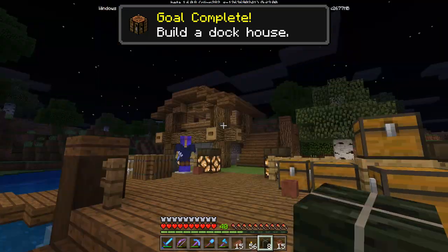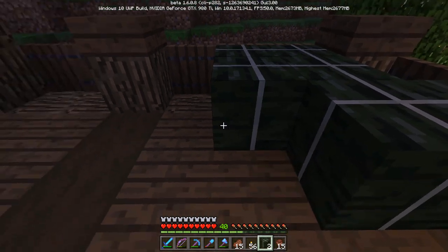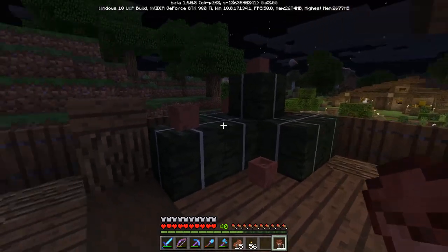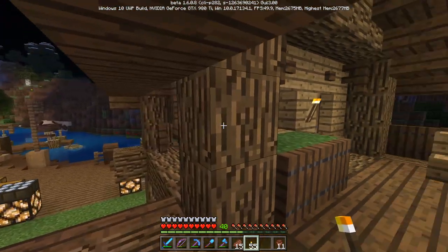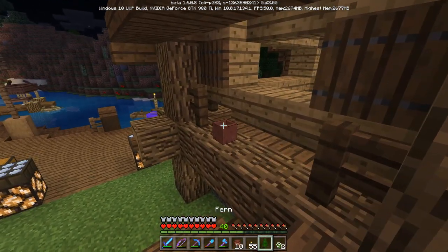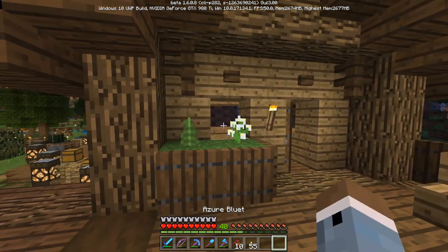Time for decorations — let me brainstorm. The kelp makes sense: it's a dock house, it should have some kelp. A little kelp like that, then maybe some flower pots on top to look like they're used for storage. I like the way that looks. Now I need a torch, put one right there. Over here I have some flowers and could use a flower pot — just put a flower pot right there, I like that.